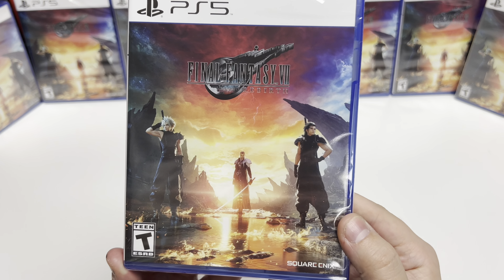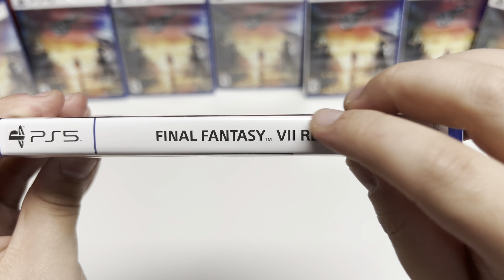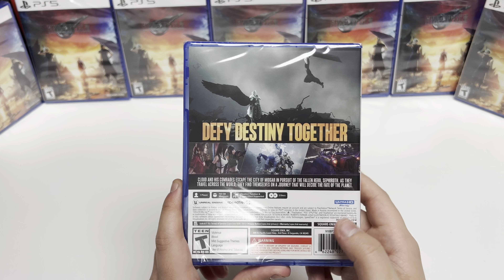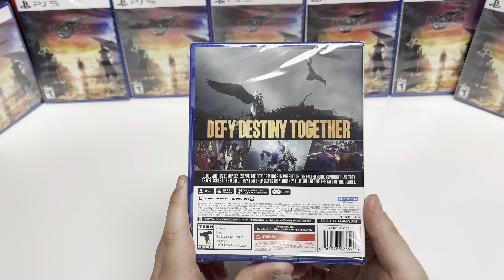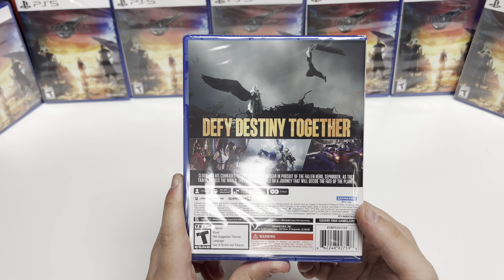It's rated T for Teen. Let's check out the spine, which is white with black lettering. It's a Y-fold copy as well. The back says: 'Defy destiny together — Cloud and his comrades escape the city of Midgar in pursuit of the fallen hero Sephiroth. As they travel across the world, they find themselves on a journey that will decide the fate of the planet.'